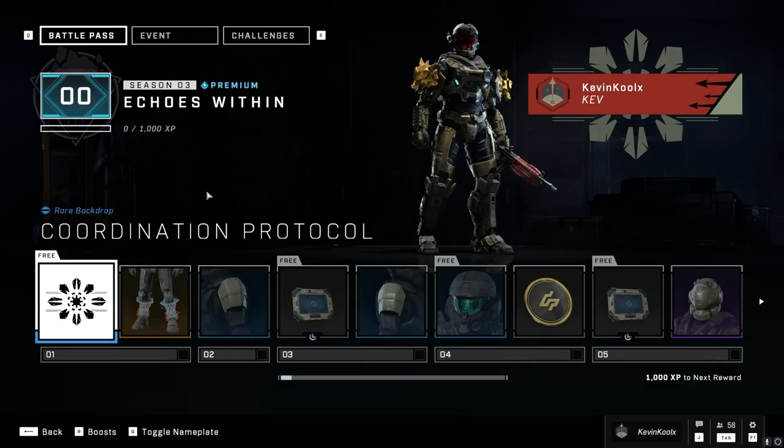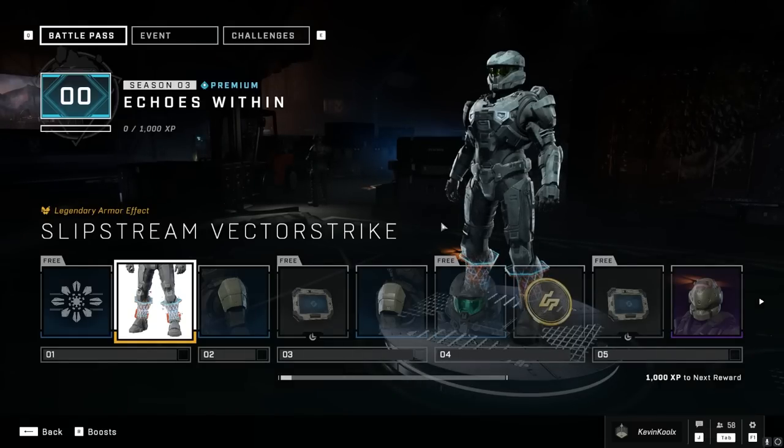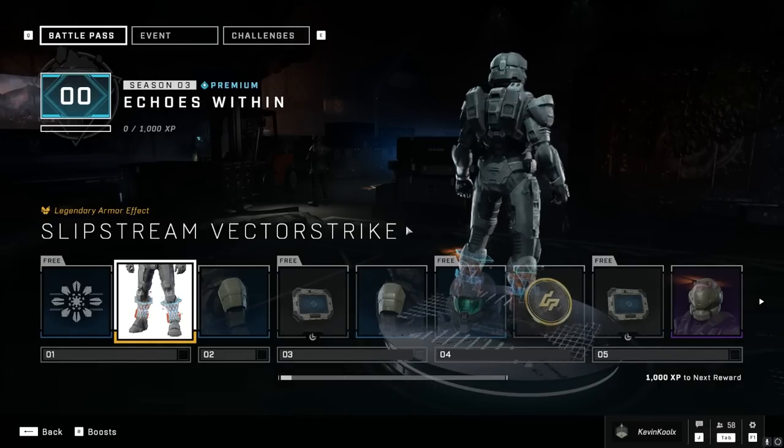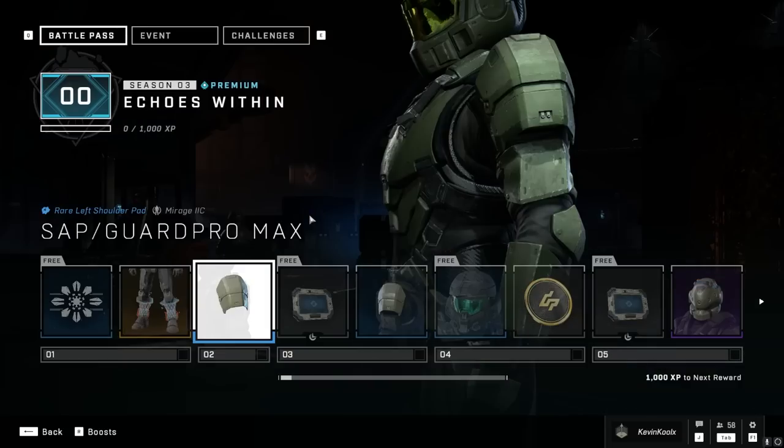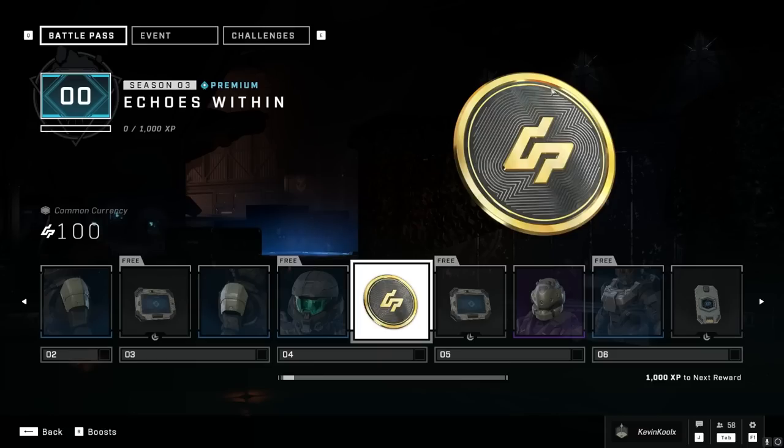Right off at level 1, we get a backdrop — no big deal. But we also have the Slipstream Vector Strike, which is a cool armor effect you put on your character right at level 1, so you're going to be seeing this a lot. Levels 2 and 3, we get some normal shoulder pads for the Mirage Corps. Level 4, we get our first bit of currency. You'll also earn enough currency within the Battle Pass to get a free Battle Pass next time, so it kind of helps pay for itself as long as you play enough.